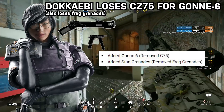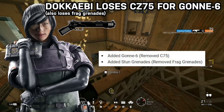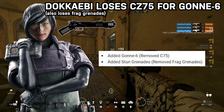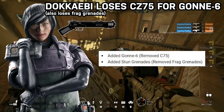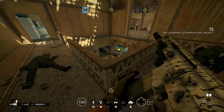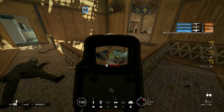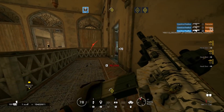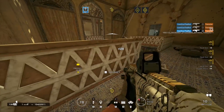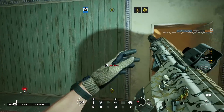Let's get to the first operator in these patch notes getting the Gonne-6 in place of her CZ-75 — this is Dokkaebi. Console players are particularly upset about this because the SMG-12 is near impossible to use on console. The easiest solution would be giving Dokkaebi the ability to use all three options. I have a number of issues with the Gonne-6, all having to do with it just not being enough. There are some operators that can make do with it, like Zero — it suits him pretty well — but with the Mk14 as your only fighting weapon, you're going to be very limited in close-range fights where the SMG-12 could help.